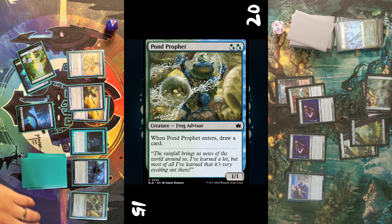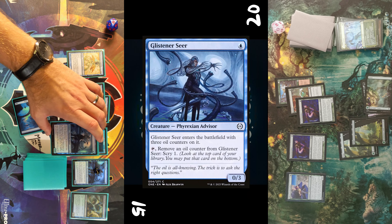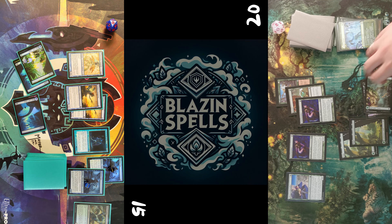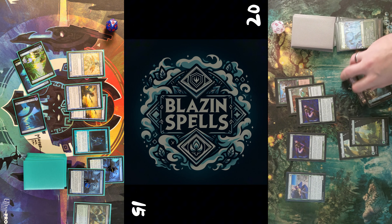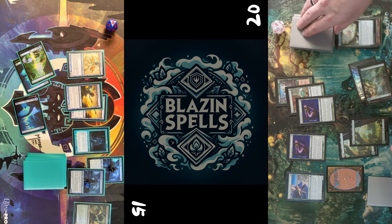Do you think my opponent made the right decision here to be a bit shy, fearing to lose his scout, or should he have pressured and attacked me? Tell me down in the comments below — pretty keen on hearing your opinion on this one. I cast a Pond Prophet and a Glistener Seer — six advisors at this point — and pass turn.